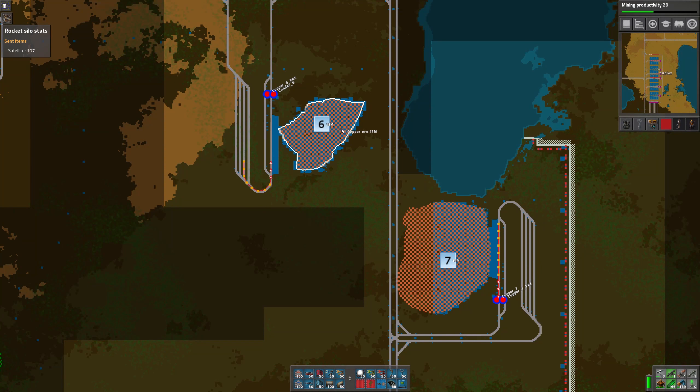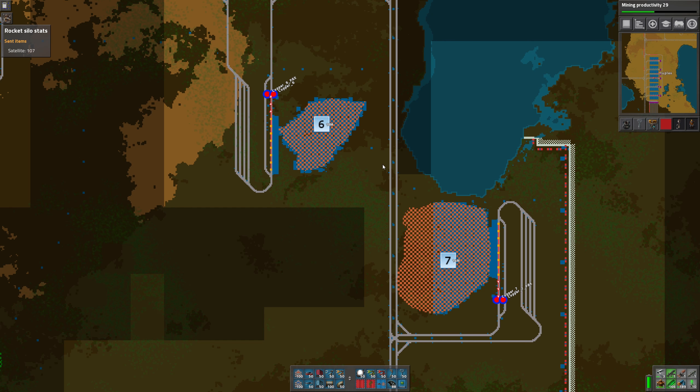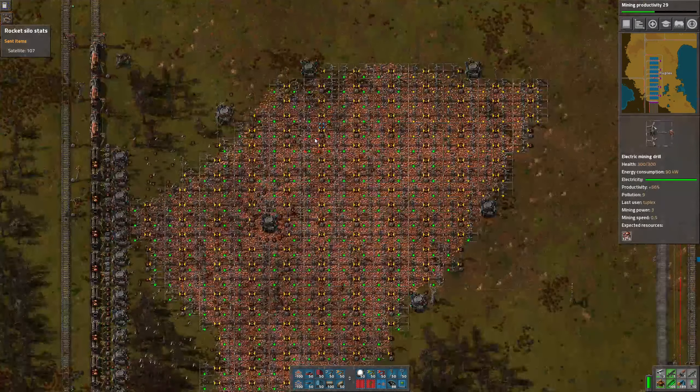These are pretty big. Between the two of them, we have 32 million pieces of ore. And I also have my 56% productivity bonus, which will help a lot. We're up to mining productivity 29 now, and you can see that we've launched 107 rockets so far.